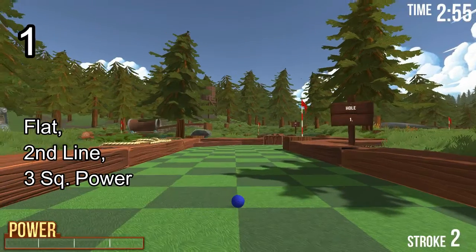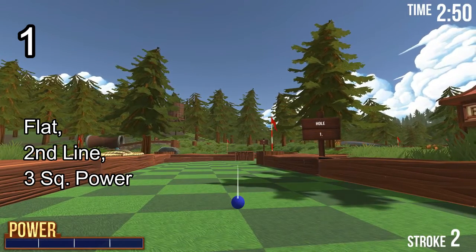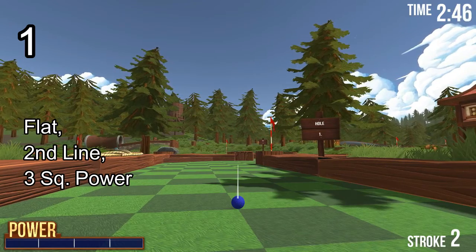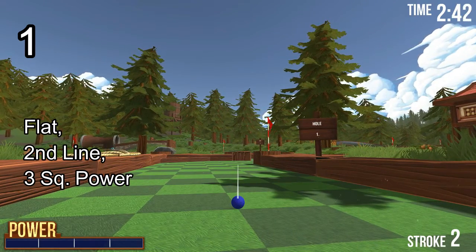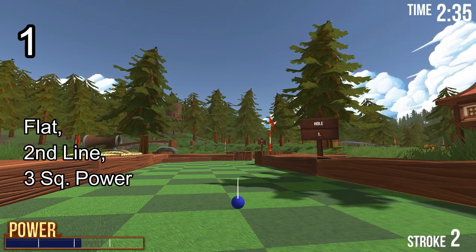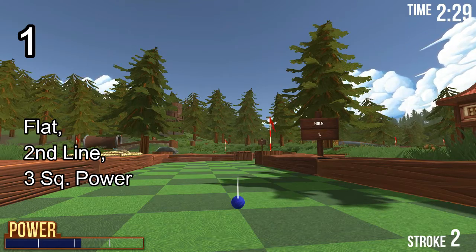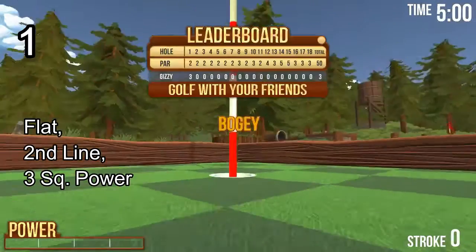Quite easy. What we're going to do is go flat, and if you're looking in front of us you'll see a white line. We're basically going to go to the next line, which is the dark line, called 1. The one after that is 2, and the third straight line is number 3. Aim at 2 and bring it back to 3-square power. If you aim to the left of the second one you'll have a greater chance of missing. If you aim between the second and third you should still get it in. Releasing will give you a hole-in-one.